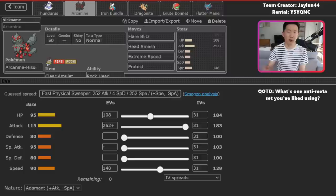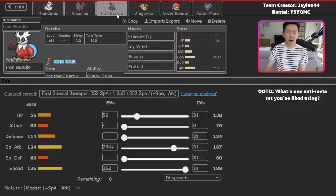With Arcanine, it can be really good defensively but does suffer from some pretty common weaknesses. There was one game where my opponent just clicked Aqua Jet from Dragonite into Arcanine, and it just knocked out for nothing. Bundle is also a pretty volatile Pokemon because it's not very bulky — it can be absolutely amazing or it can just go down in one hit and get no value. You have to be really careful when utilizing Bundle in particular.